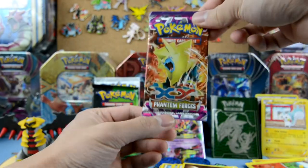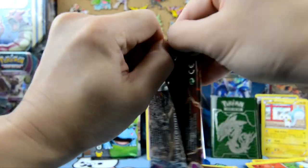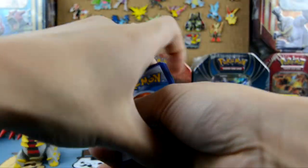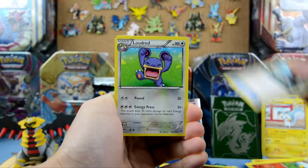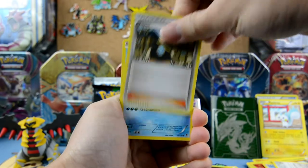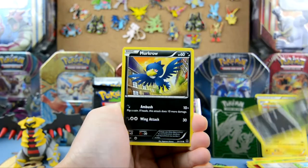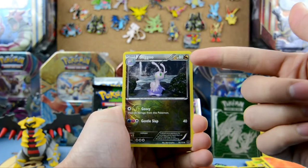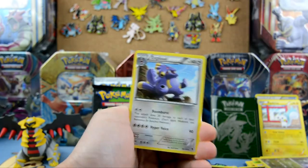Third pack of Phantom Forces. We have Roller Skates, Lotad, Lotad, Lotad, Tynamo, Krabby, Bonnie, Pikachu, Murkrow, Litleo, Eevee, and our rare is — Exploud. Why?!